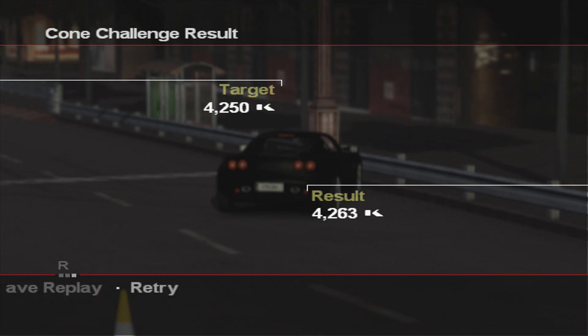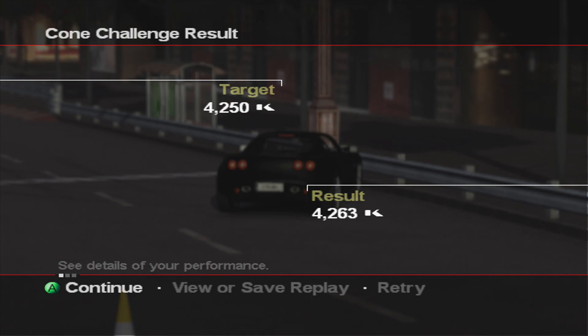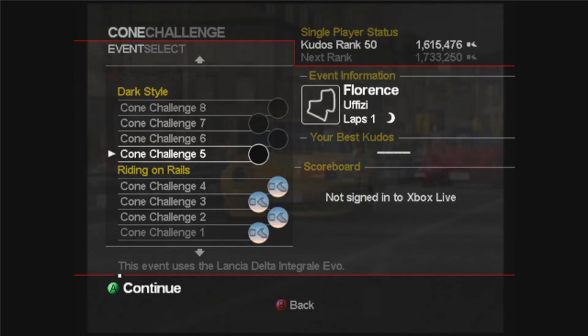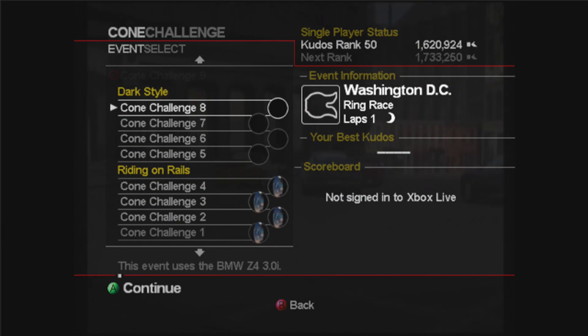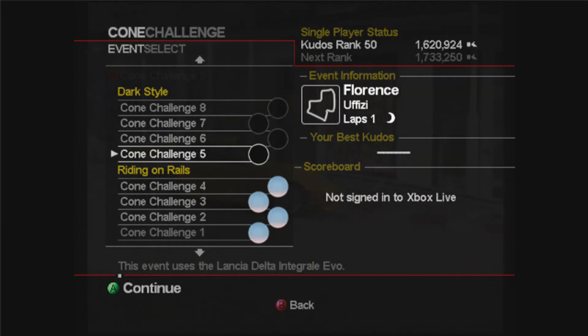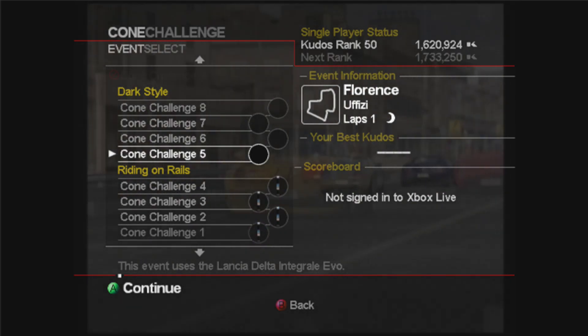That's putting our rank up quite nicely as it will throughout all the cone challenges. That's the final one done — very nice indeed. The total is 9200 kudos, so we get a nice amount for all of these. That's this episode done guys — in the next episode we've got cone challenges five to eight to do in the Dark Style section of events, and things will get a bit more difficult as we go on. I hope you enjoyed this episode — if you did please hit that like button, and if you're new consider subscribing if you want to see more. I'll see you in the next episode.